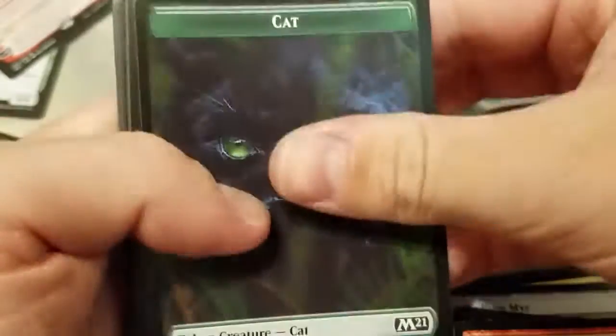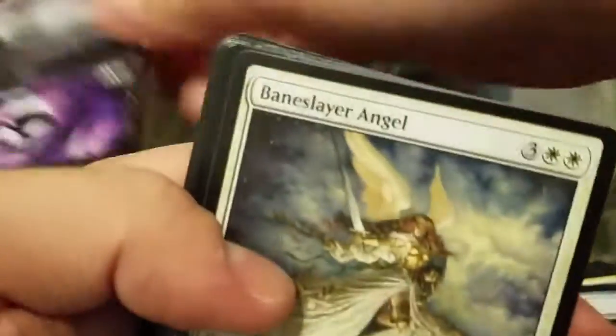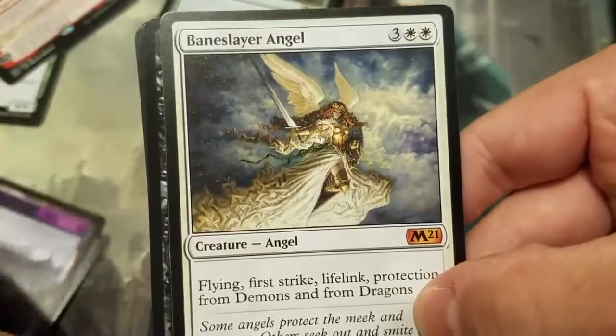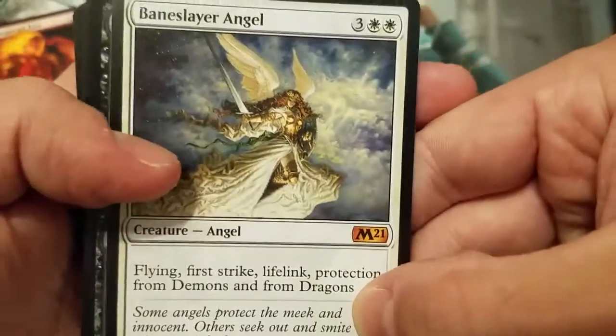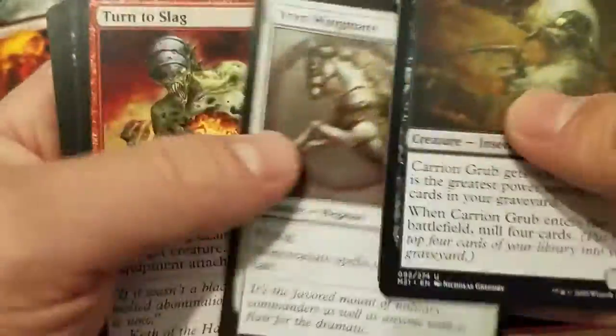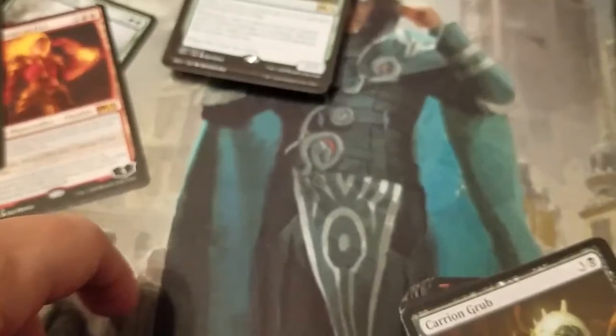Alright, last pack! Thank you for tuning in to this episode of the Cajun Planeswalker. I hope you enjoyed it — please like, share, subscribe. Tell your friends about me and tell me what you want to see in future videos. There's a beautiful showcase Swamp and a Baneslayer Angel — mythic number five! Not a bad box — not a great box either, but not bad. Rewind again. This has been the Cajun Planeswalker, and I will see you guys next time.